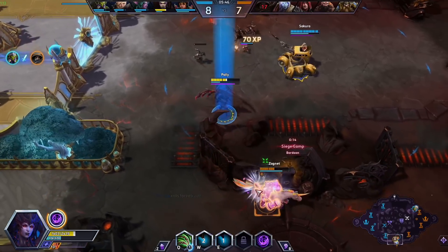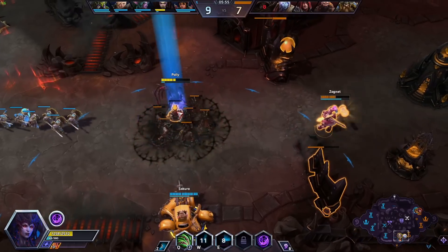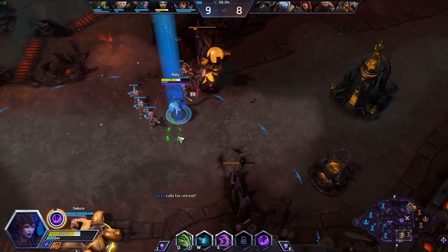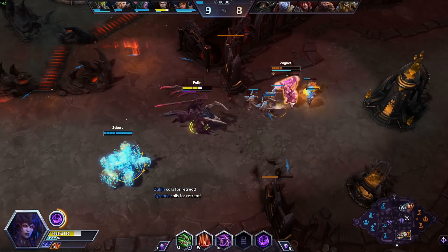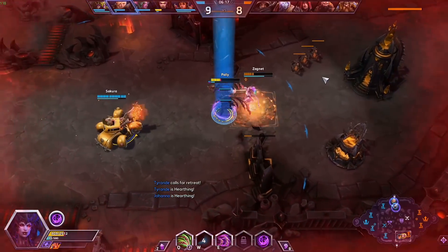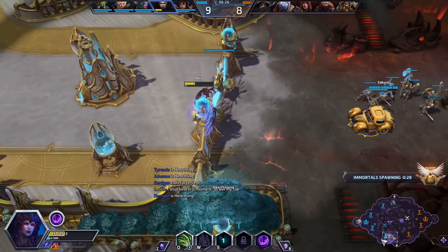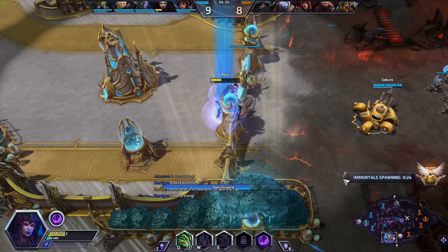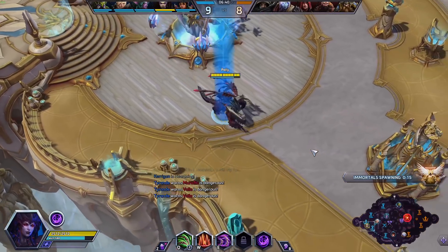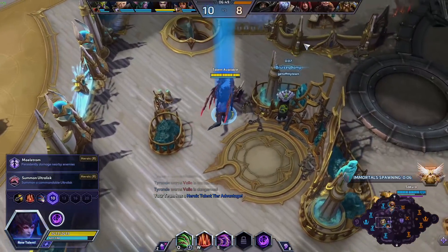Obviously if we're missing our abilities, that shielding goes away almost immediately. I'm trying to play a little aggressive because Sergeant Hammer was rotating down. She's going to be able to jump away pretty fast — she has the Divine Steed, still one of the strongest talents in the whole game. Everyone's missing from the top lane, so we are heading back here. The objective is going to be up in just a moment, which means we should get a mercenary camp as well.